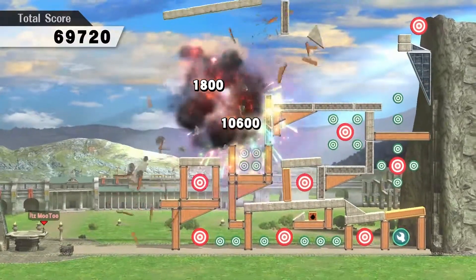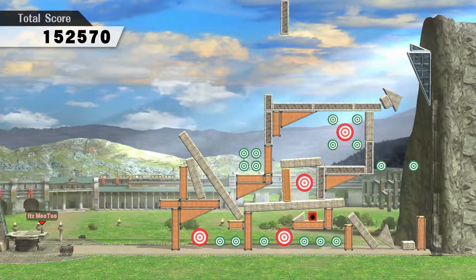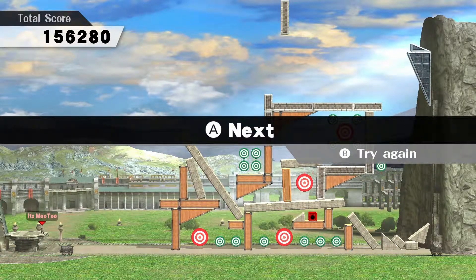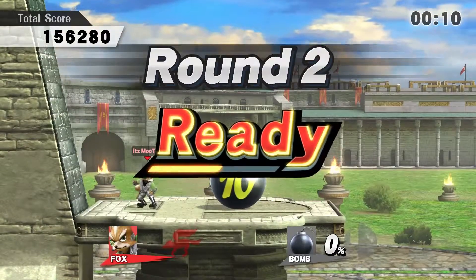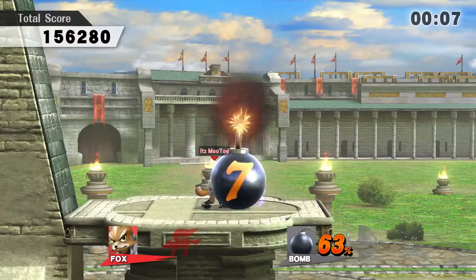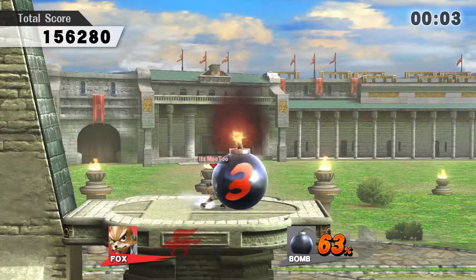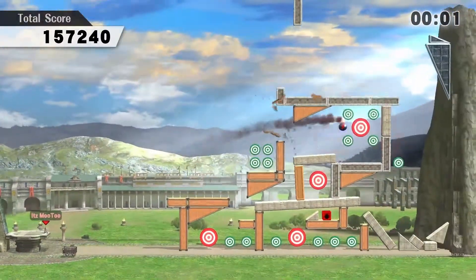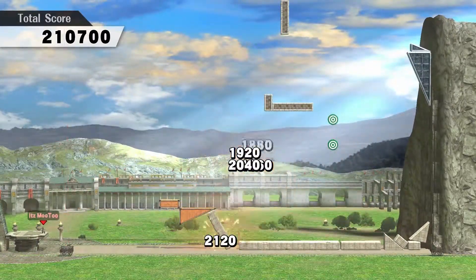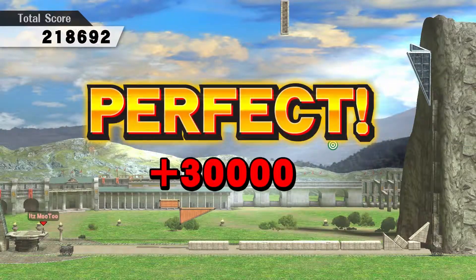Once you do that, it should go ahead and knock out most of the targets — about half of them — and you should have four left. When the second round starts, you want to jump up to the bomb again and repeatedly use the blaster until around mid-50s to low 60%, and then hit the bomb again with a fully charged side smash. It should knock out the rest of the targets and you should get a perfect score.